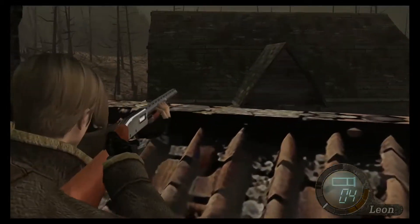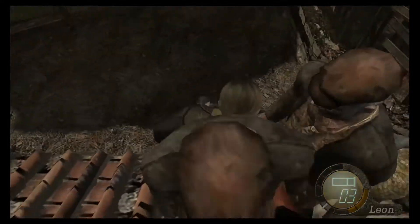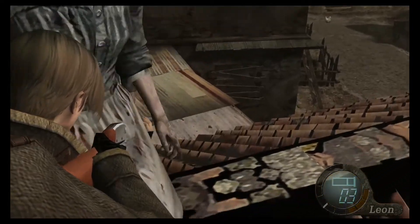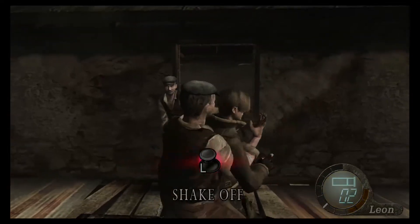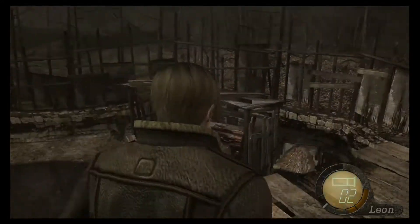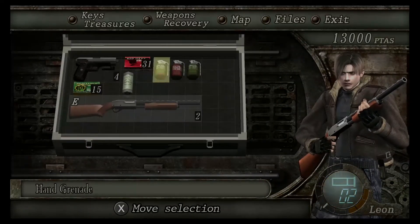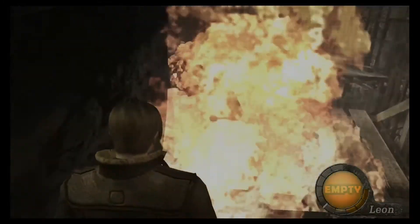He doesn't know much going in, but obviously the reason he's going there is because there's some unusual activity — different kinds of zombies. Back when this was announced and I first played it, I thought it was interesting because it was much different from the rest of the Resident Evil games. Third-person camera perspective, and these zombies speak, move faster, have weapons, hit you, burn you, and have parasites on them.